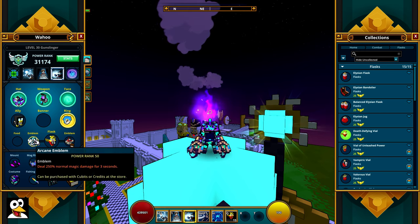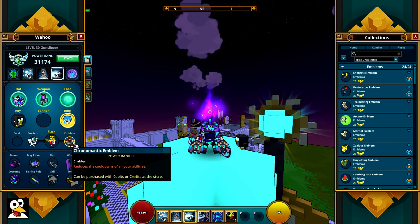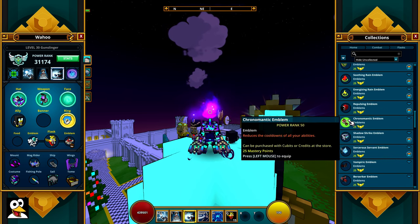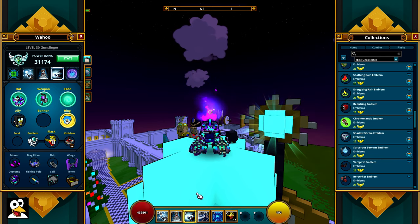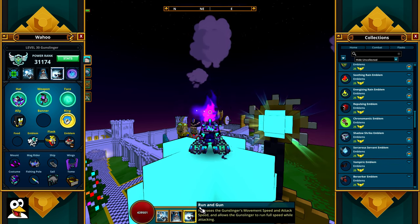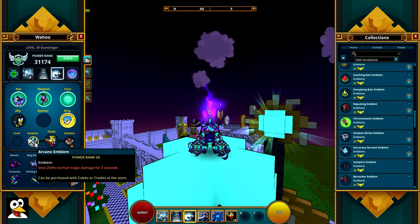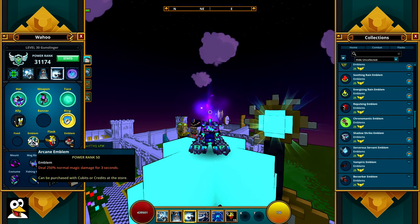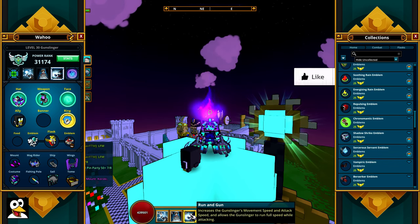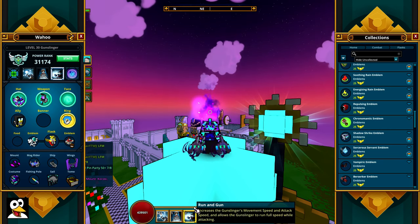You want to use the Arcane Emblem — it's absolutely the best emblem for magic damage users. In your other slot, use the Chronomantic Emblem, which reduces all your ability cooldowns including your ultimate. The rotation works like this: pop your ultimate, pop a potion, and it reduces your cooldown. The potion lasts about three seconds, then you pop another one — that reduces it again. You keep cycling potions until your ultimate cooldown comes back around, and then you start the whole rotation over again.